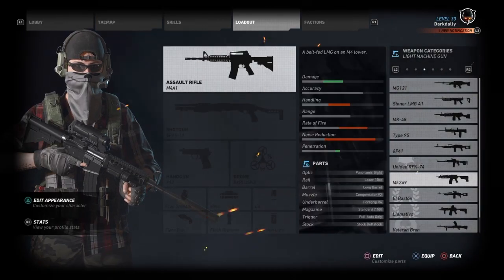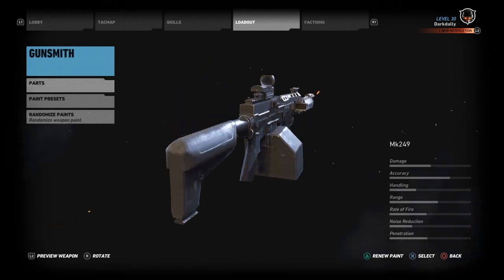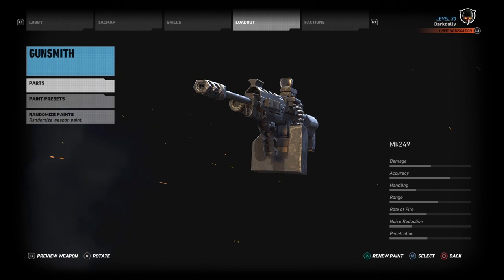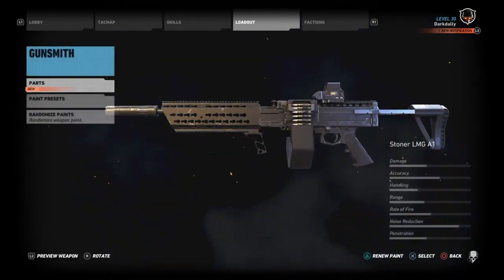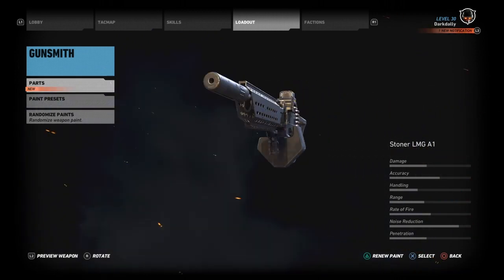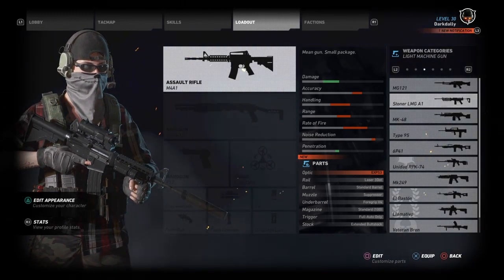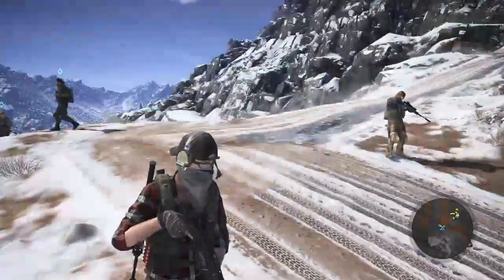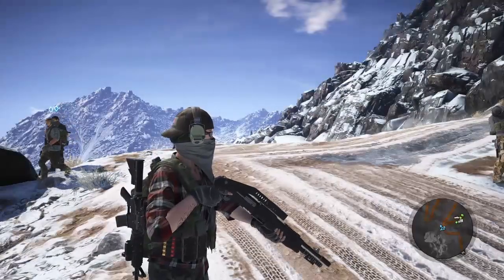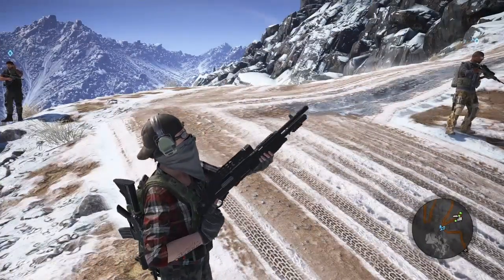I would really like to do a super loud LMG build. My favorite, what I tend to favor, is the M249 — that's been my go-to LMG and a lot of other people like it too. I'd be totally down to do a cool LMG build. We could do a suppressed LMG build using the Stoner, although I'm a big fan of being loud and proud with my LMGs. We could even use a suppressed one if we wanted to — that would be an interesting kind of stealth build.